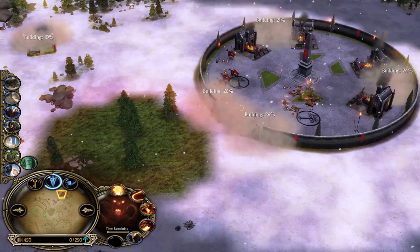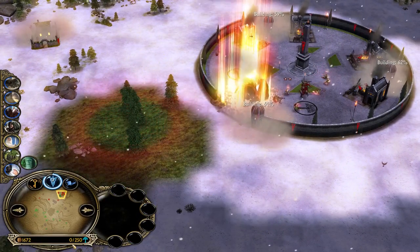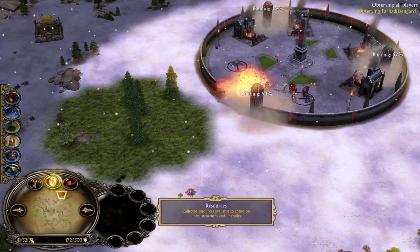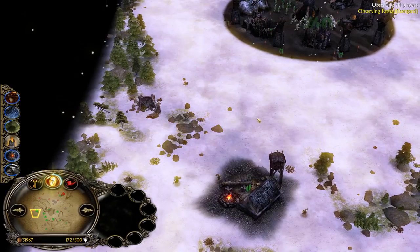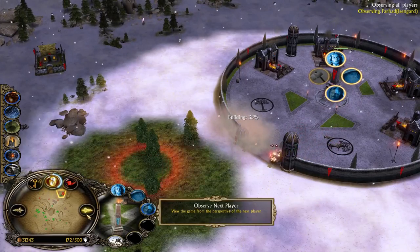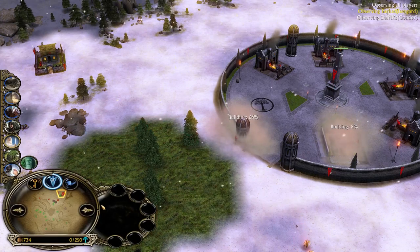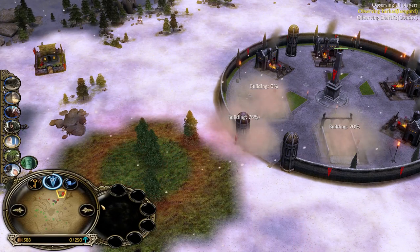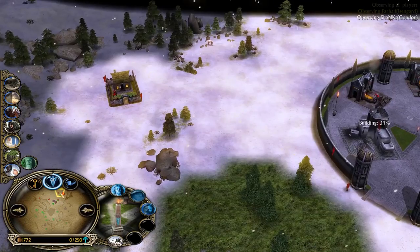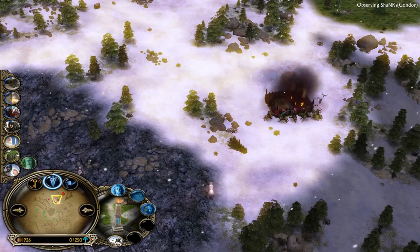Look at my money: 1500, zero out of 200 available command points versus Isengard with 32,000 plus resources and 250 command points available. He can easily revive all his heroes. I can't — I have zero units, but luckily I have the EOD which can buy me some more time. I have zero outpost control and he has all outposts.